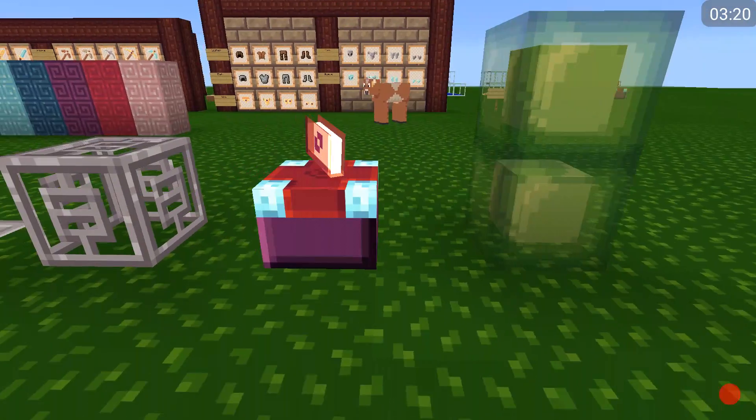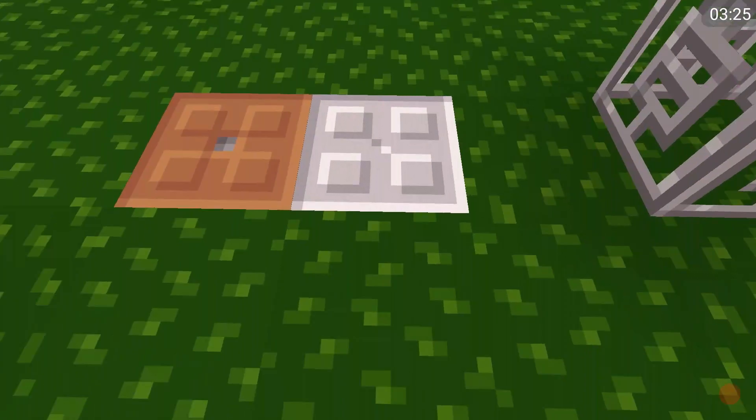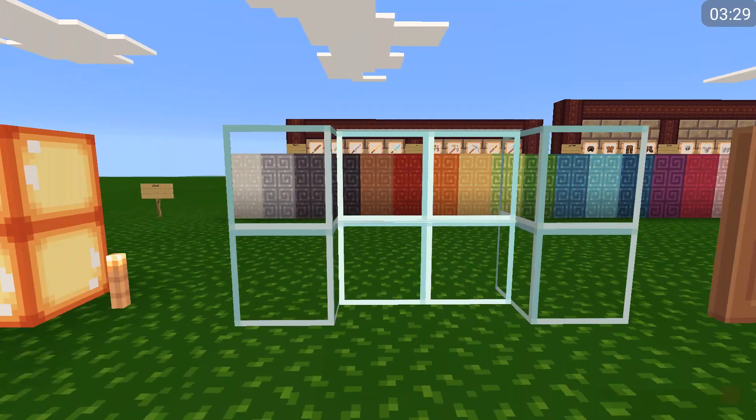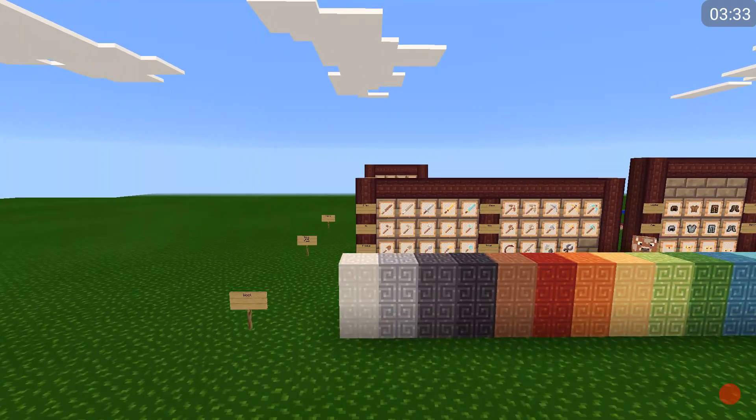Here we have slime blocks, enchantment table, monster spawner, trap doors, regular doors, and some glass, glass panes, and glowstone.